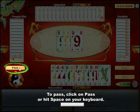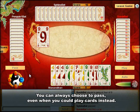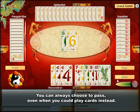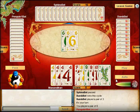To pass, click the Pass button or hit Space on your keyboard. Remember that playing is always optional — you can choose to pass even if you have cards you could play on top of the current combination on the table. Sometimes it is preferable to pass to keep valuable cards in reserve for later.